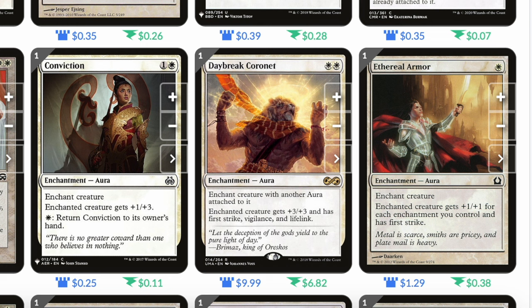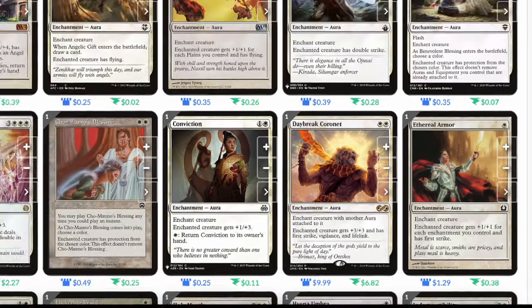Daybreak Coronet: white white, enchant aura. Enchant creature with another aura attached to it. Enchanted creature gets plus three plus three, has first strike, vigilance, and lifelink — great for gaining life and keeping your commander ready to block. Ethereal Armor: single white, enchanted creature gets plus one plus one for each enchantment you control and has first strike. Just like All That Glitters, it helps beef up our commander significantly.